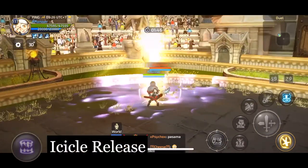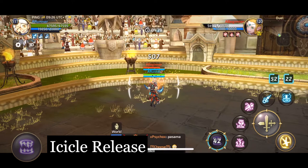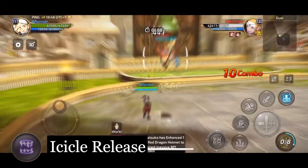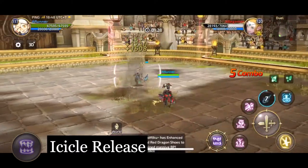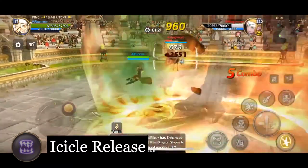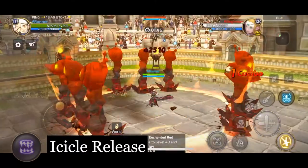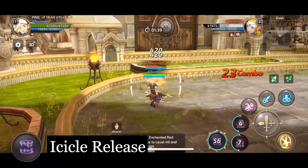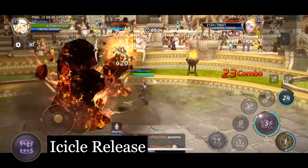Last but not least, we will talk about ultimates. In my build, I use Icicle Release due to its strong slowing effect and its range being similar to Magma Wall. It does about 15k damage and has a 60 second cooldown, meaning you will only use this once most of the time. To be honest, it does not matter which ultimate you use. The reason I spent so much time explaining the rest of my build is because you don't really rely on your ultimate. While Icicle Release is easier to combo off compared to Poison Cloud, you will probably be fine with either. Just know that your ultimate exists when its cooldown is up and use it to secure kills, cancel enemy ultimates, or as part of a combo chain. Do not depend on it.